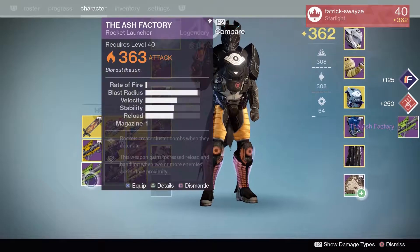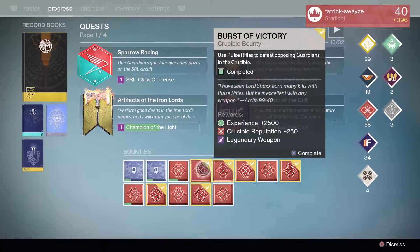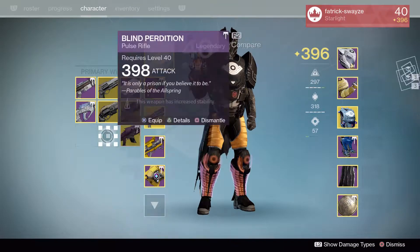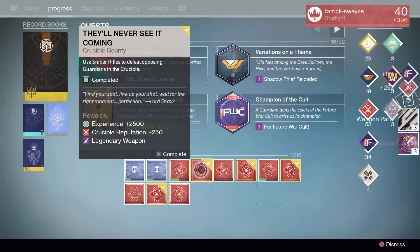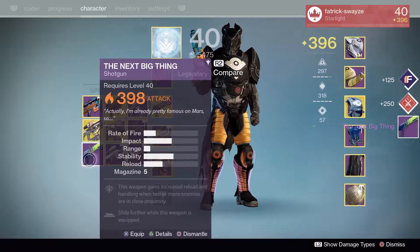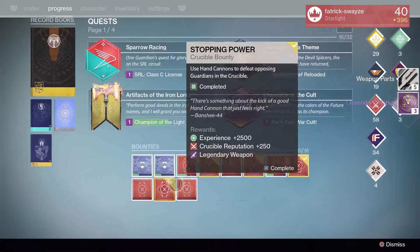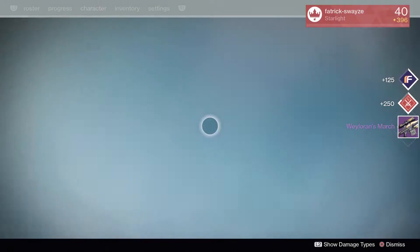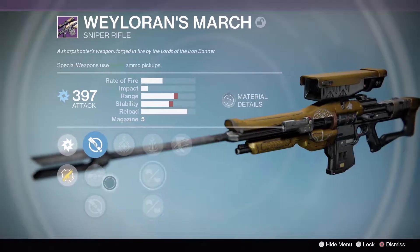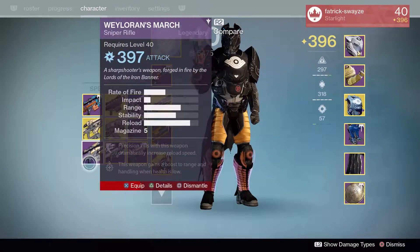Ash Factory - probably just going to be a straight dismantle. On to the Pulse Rifle one. Blind Perdition - I've already got the Adept version, not really much point in having that, so that's going to be a dismantle. After that, the Shotgun Bounty - Next Big Thing. Don't remember this being any good - that's going to get straight dismantled as well. On to the Sniper Bounty - Waylorn's March. Let's see if this has a nice roll. I'd really like Hidden Hand and Quickdraw. Rifled, Sightsis, Viewtac, Taxis, Underdog - not really feeling that roll, that's going to get dismantled.